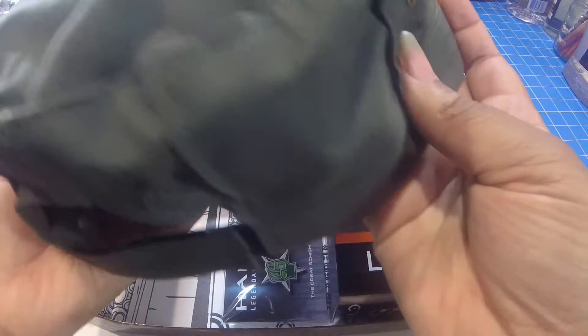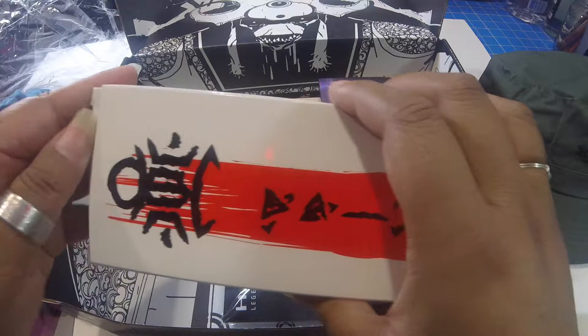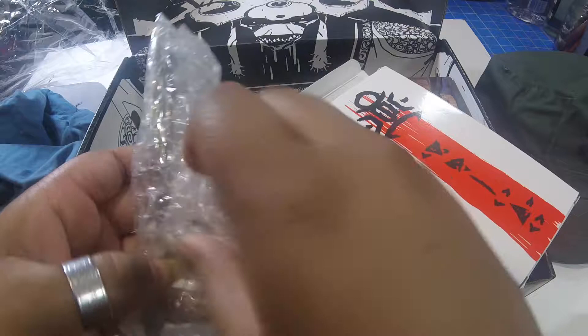Now let's see what's in this box. Looks like we have a gravity hammer bottle opener, and as you can see it has a magnet on the back to keep it close at hand.